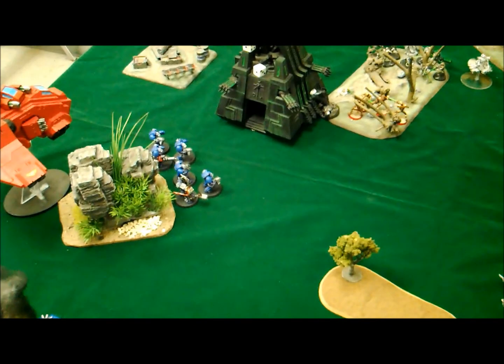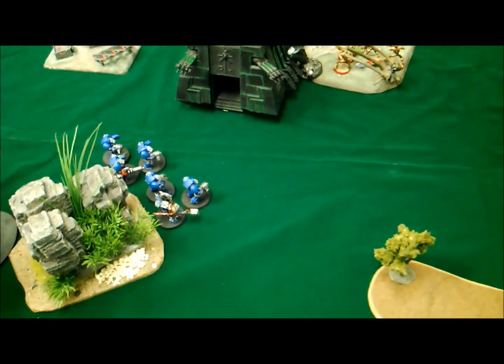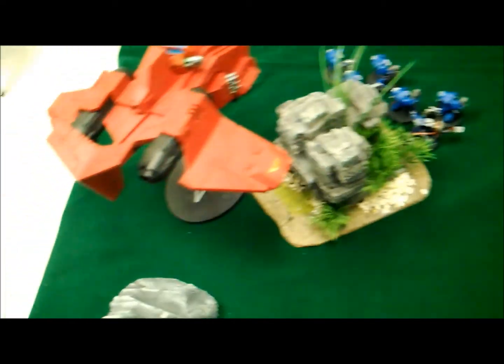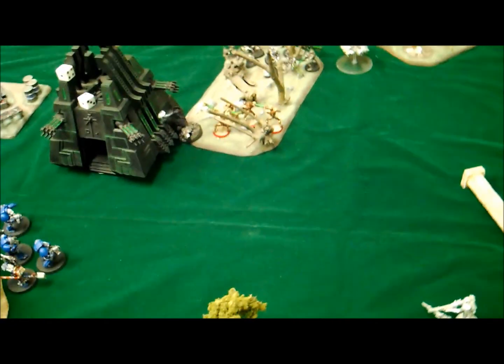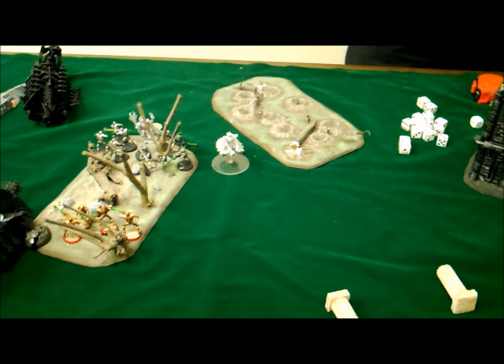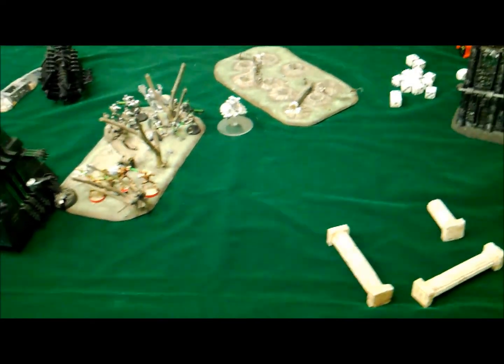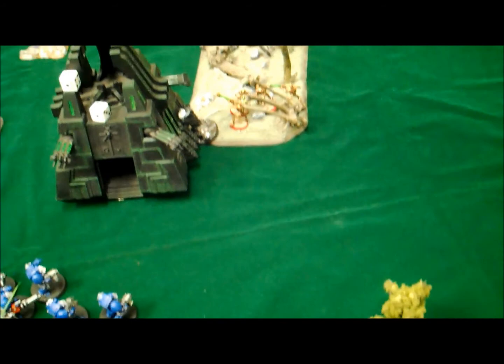Space Marines get a much-needed good turn. The Storm Raven moves in, my Assault Marines and Terminators move up to get closer to that combat. Shooting phase: shot at the Monolith and did nothing. Powered the Machine Spirit — the Plasma Cannon took out 4 Warriors who then failed their morale test and ran. Snipers took out 1 of the Deathmarks. Lascannon Predator took out 2 of the 3 Destroyers. In close combat my Terminators cleaved through the Warriors, who then failed their test and ran away.